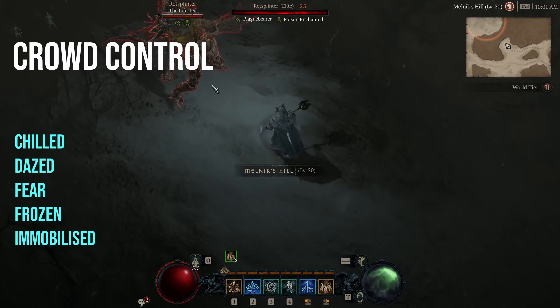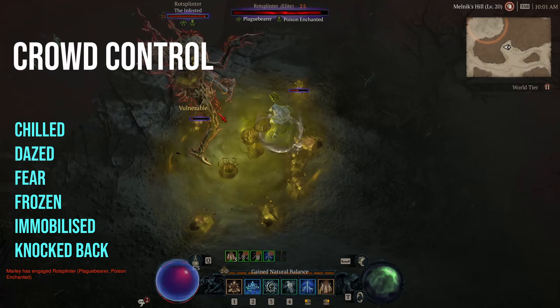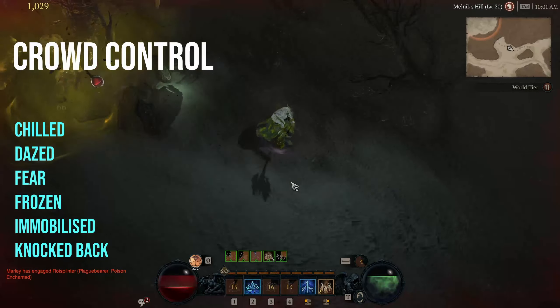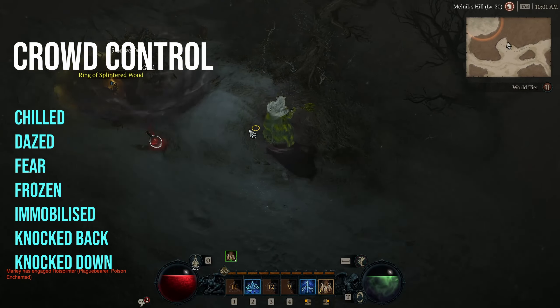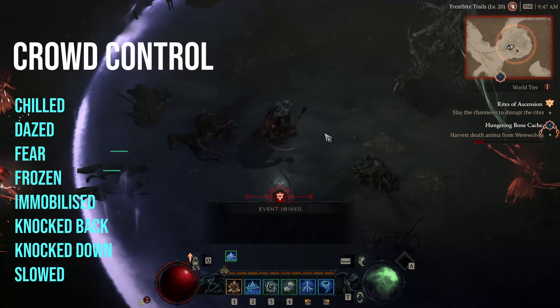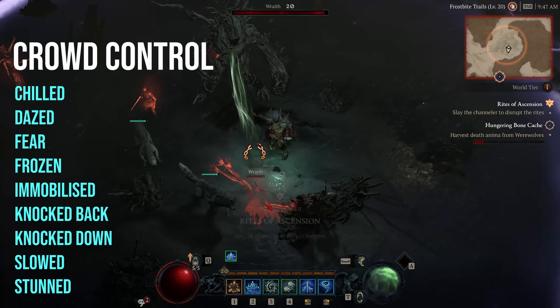Immobilized enemies are prevented from moving but can still attack and use other abilities. Enemies that are knocked back are pushed back outside of melee range, preventing them from taking any action against you. This is different from knocked down, where they are prevented from moving or taking action for a short time as they are knocked down. Slowed enemies have reduced movement speed. And finally, stunned enemies cannot attack, use skills, or move.